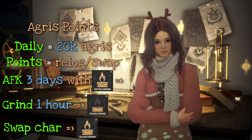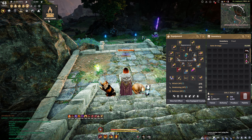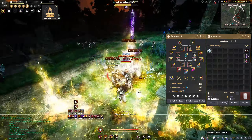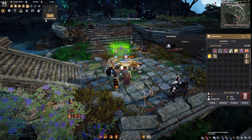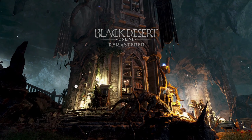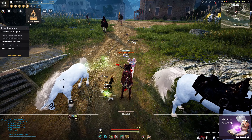I found this out by basically AFKing for 3 days, then I went to Thornwood. I was sitting on almost maxed out agris points, then I spent 1 hour grinding. After 1 hour I was down to about 30,000 agris, then I changed characters to my ranger — my life skiller — and I was assigned 60,000 points and was sitting again on 90,000.